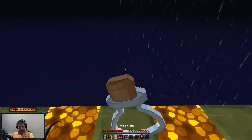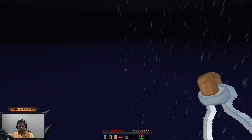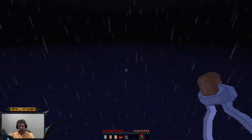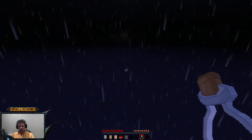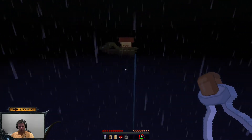From here, it said drink the flask. And fly straight out. So from here we're going to fly straight out until — there we go — we find our island.